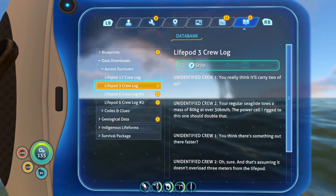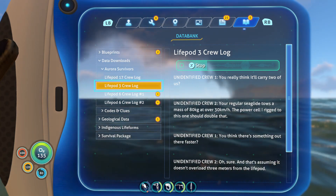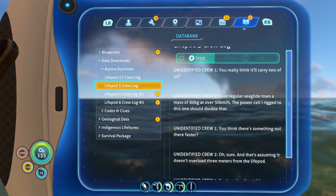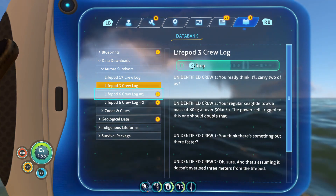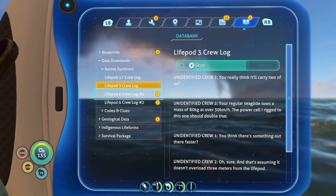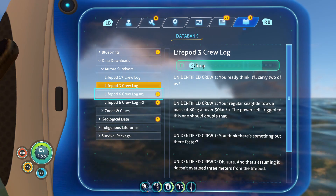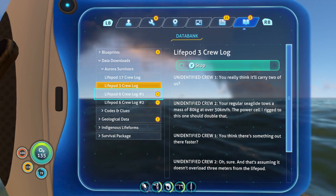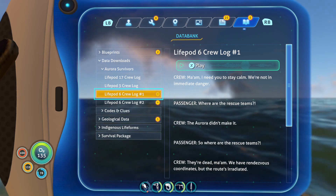You really think it'll carry two of us? Your regular sea glide tows a mass of 80 kilograms over 30 kilometers an hour — the power cell rigged to this one should double that. You think there's something out there that's faster? I'm sure. And that's assuming it doesn't overload three meters from the life pod. You're calm about this. I'm seeing the engineering problem — if I stop seeing the math I'll be terrified.